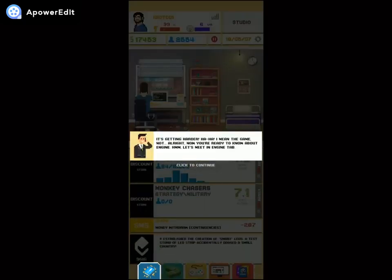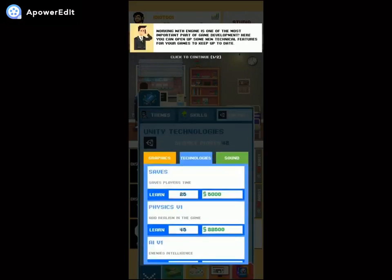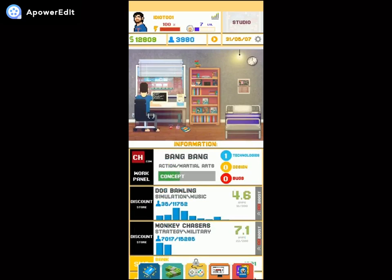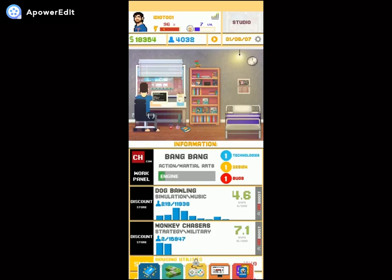It's getting harder! Now you're ready to know about engines. Working with the engine is one of the most important parts of game development. Here you can unlock new technical features for your games to keep up to date. Don't forget to check it if you don't want to make another useless pixel game. Great — you made a trendy game on a trending platform, which will add downloads!